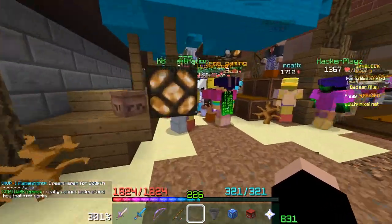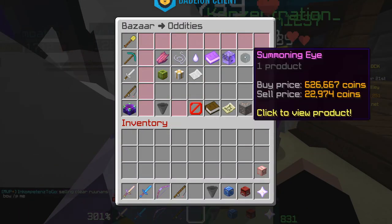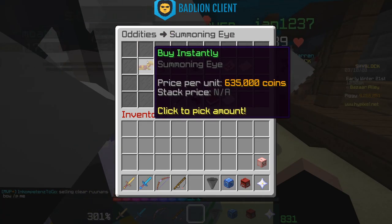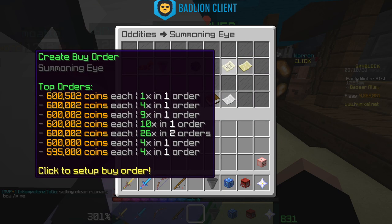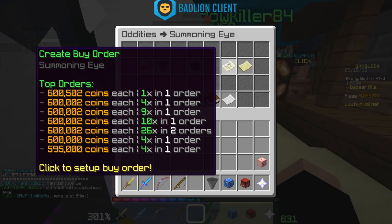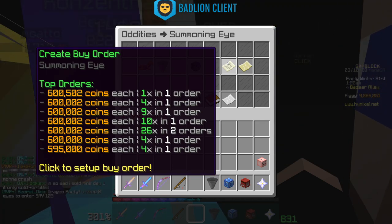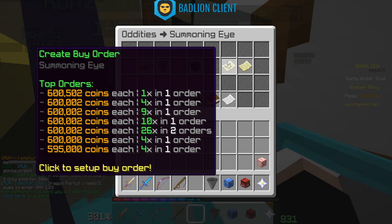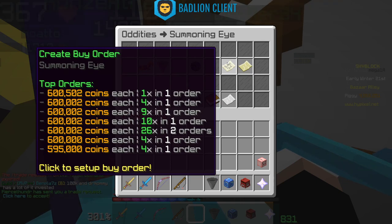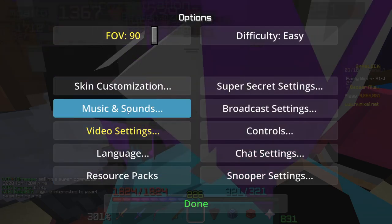Let's look at something everyone knows the price of: the summoning eye, which before the update was around 635,000 coins. Looking at buy orders, there are many people offering to buy summoning eyes — one person wants 26 at 600,002 coins each. The person at the top offering 600,502 coins will be first to get a summoning eye because they're offering the most. So if I sell a summoning eye instantly, it goes to that buyer.